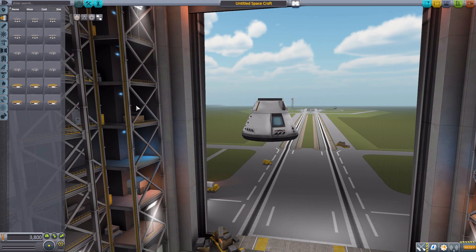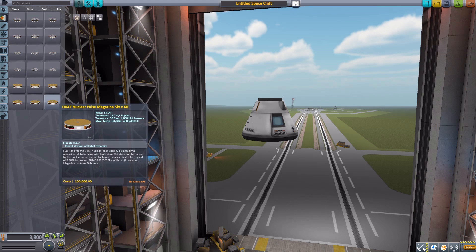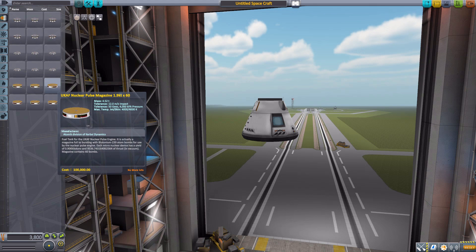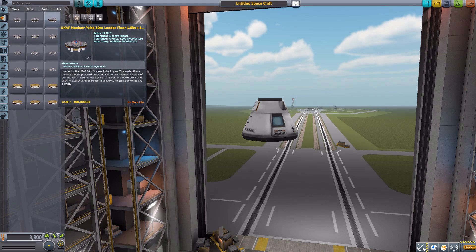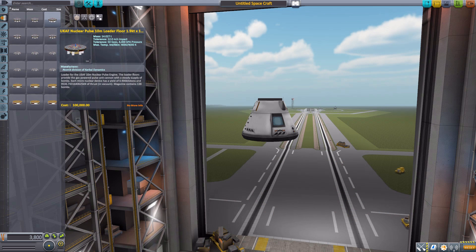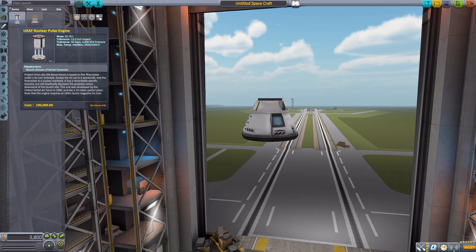Basically, how you get the Orion Drive to work with this mod is you need three separate parts working together to make you fly. First and foremost, a magazine full of atom bombs — this is where your thrust comes from. You then need a launcher, which corresponds to the specific kiloton rating of each bomb, that will take the bomb and load it into the actual engine, which then shoots the bomb out behind it, explodes it, and you ride the shockwave to the stars.